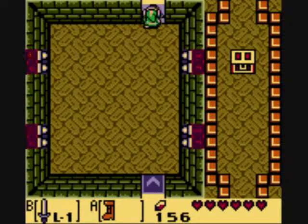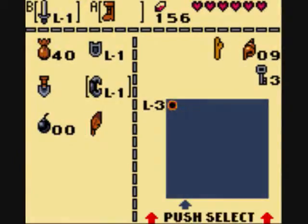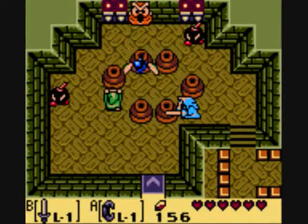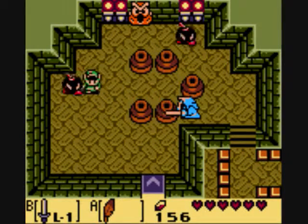Oh well. After you beat all the enemies, go up through the door. And pick up this pot. And then jump and get the bombs.